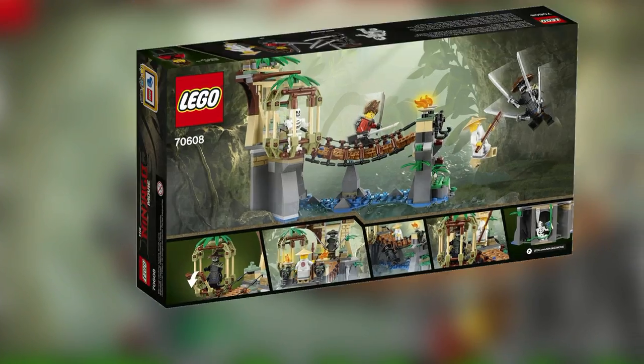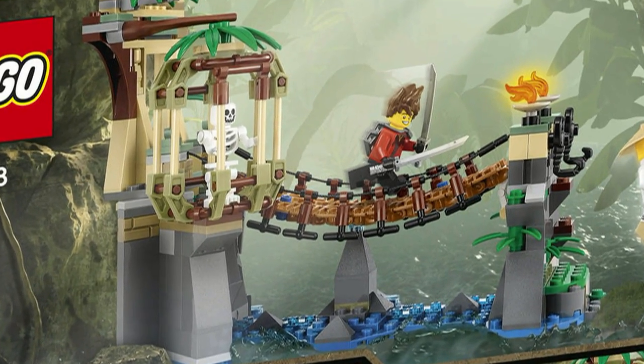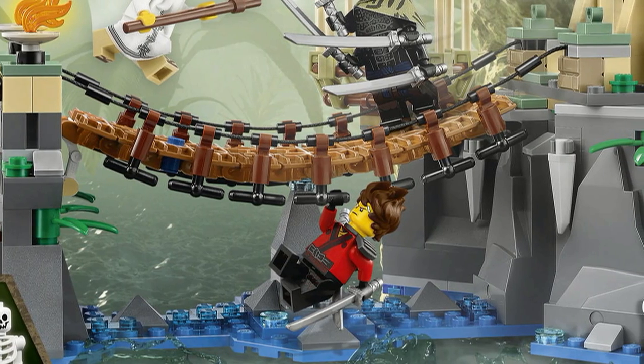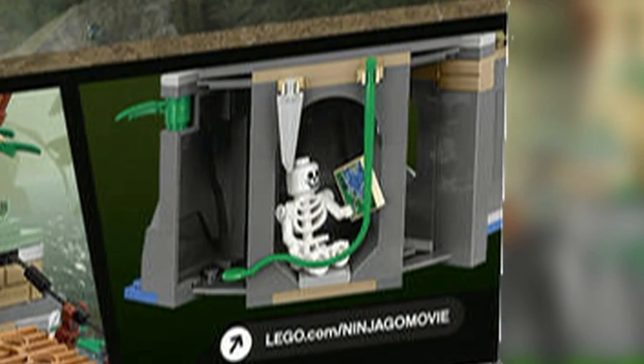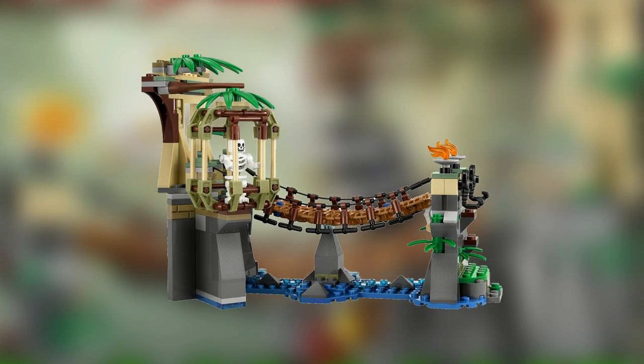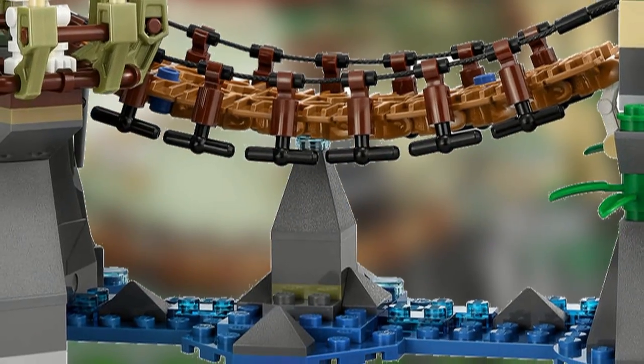Master Falls features an opening cage, a bridge for battle which has two pins to place your minifigures on, as well as seven black T-bars on each side to place minifigures on. There's a hidden cave around the back with a skeleton who is holding a secret map, and there are many small details such as the torches, the scorpions, and the pointing rocks underneath the bridge.